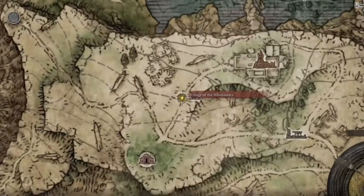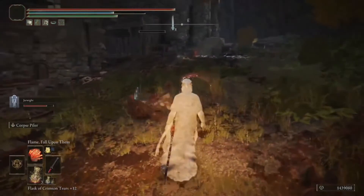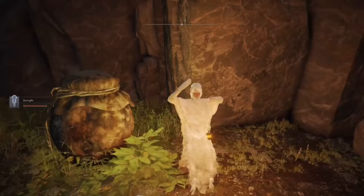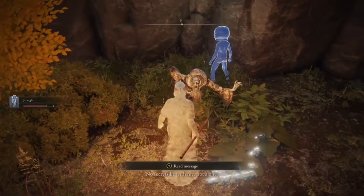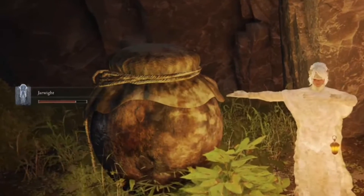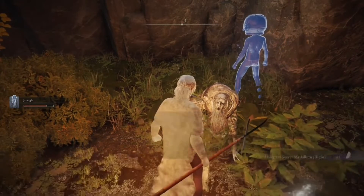Once at the grace, head up the hill. There will be one enemy waiting for you, but you can take him out pretty easily with a summon of your choice. Further ahead you'll see a pot. Once you interact with it, a wretched old man will appear — somehow he managed to get himself turned into a pot. Exhaust his dialogue and he will give you this secret medallion.